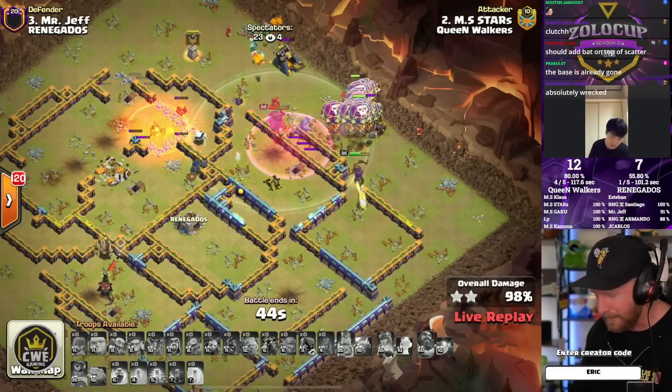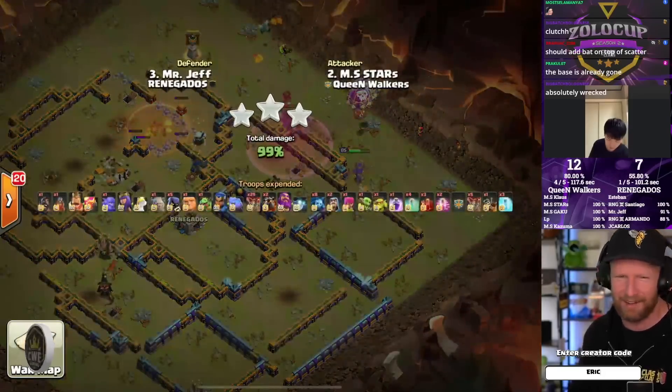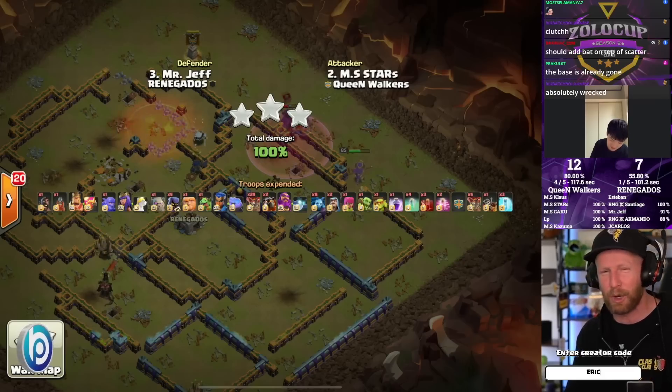The flame flinger finally opens up — Stars somehow kept it alive the entire time because it was engaging critical defenses at the same time the lalo was arriving, so it never took damage. It opens up into a dragon rider and a handful of balloons reinforcing the backside. Stars locks in a fourth triple and the Queen Walkers are going for the perfect war.